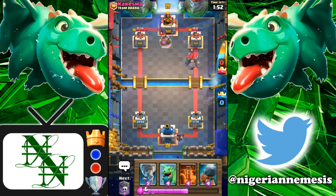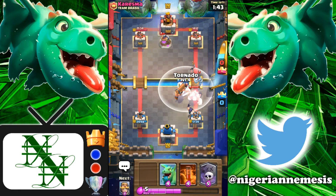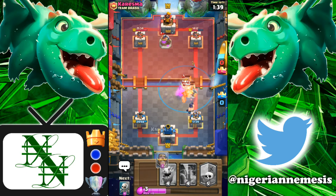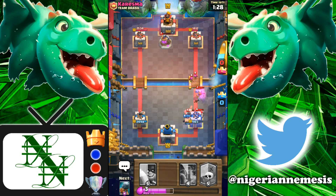This is the trade of all trades - for eight elixir you can counter so much and get back on the map. He's coming in really hot with the elite barbarians, so we're gonna play our battle ram so it can explode, break, and bring out the barbs to help defend. We're also gonna use the tornado to suck everything to the center and take down those barbarians. The knight will take the brunt of the elite barbarian hit.